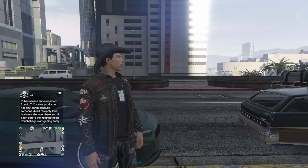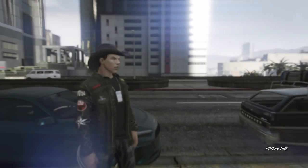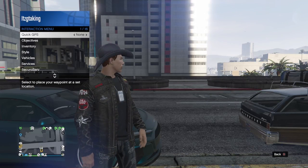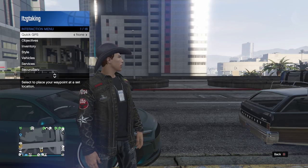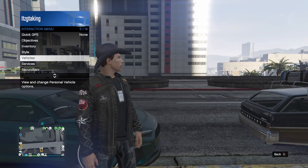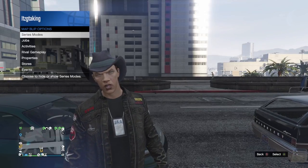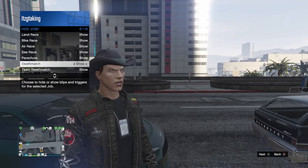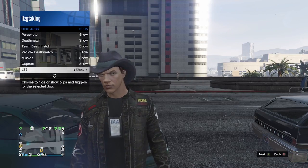On old gen, open up your interactions menu, go to Jobs, and turn all jobs to Show. On new gen, go to interactions menu, then Map Blip Options, and set all jobs to Show — just like I have it so all my jobs are showing on the map.